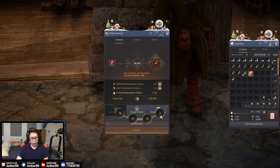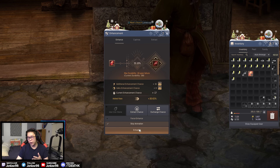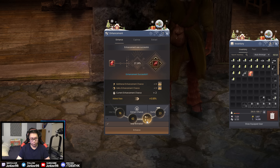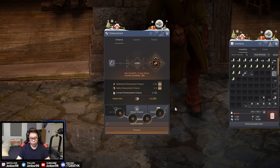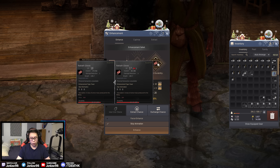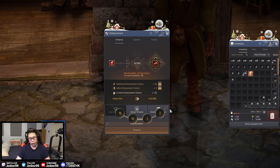Starting at plus eight, using a 13 stack is 46% — it's not bad, but I'd rather use like a 15 stack and be over 50. Fifty makes me feel better. Anyway, let me just get this 13 stack out of the way. Okay, two clicks on that one — not bad, just wanted to get that 13 stack used up.